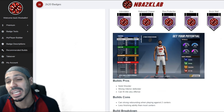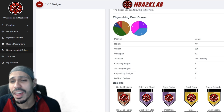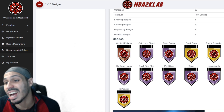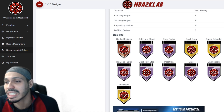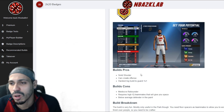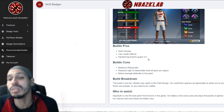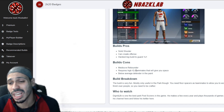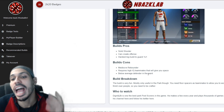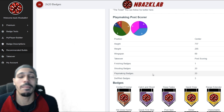Since I have a point guard build, I want to make a big man build. I think it'll be fun. I'm going to go with the Playmaking Post Scorer. He's gonna get Catch and Shoot, Deadeye, Hot Zone Hunter, Gold Range Extender, Gold Quick Draw, Gold Intimidator. I'll show you all the stats and badges. He becomes a solid shooter, can create offense, and is a hard big build to guard 1v1. The cons are he's not a great rebounder, requires high IQ teammates, and is a below-average defender.